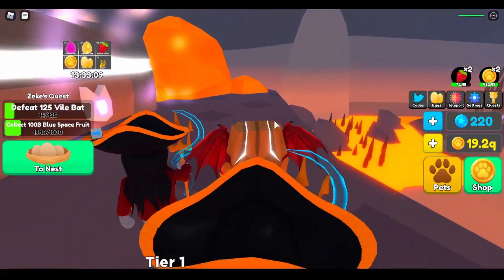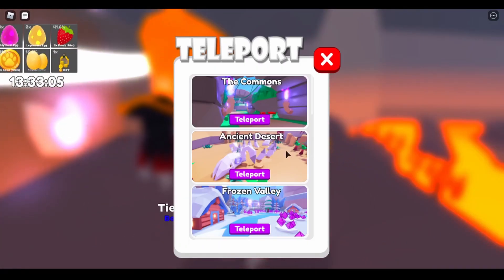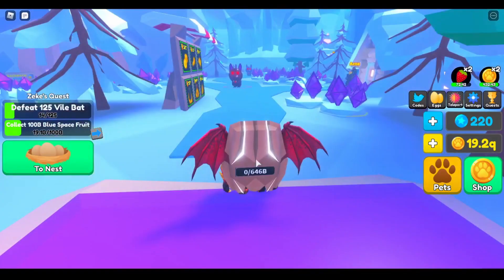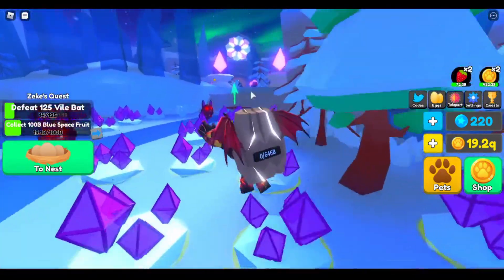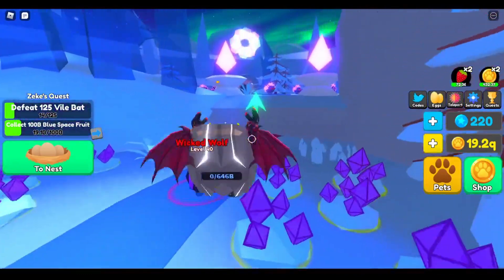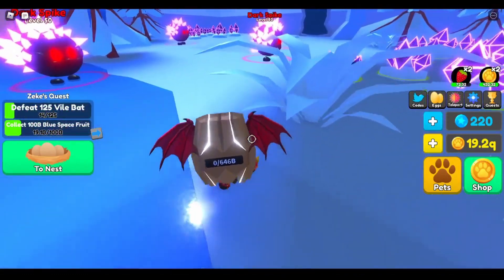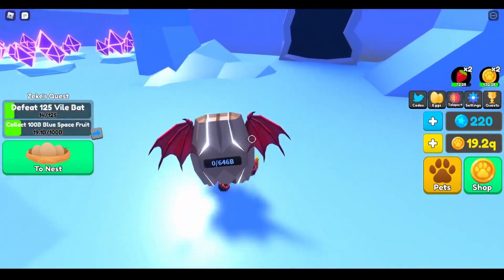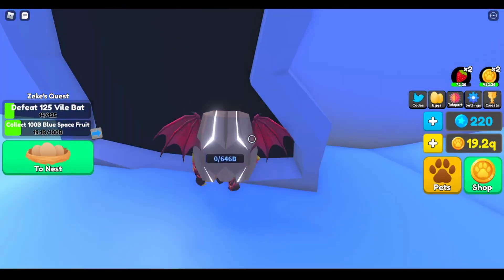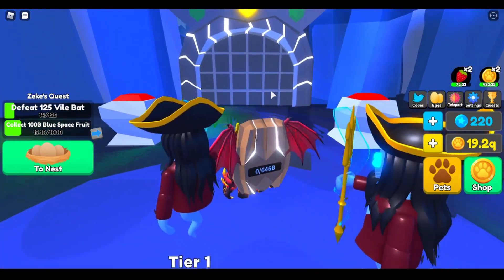The first area is way harder than the second area. The second area is in Frozen Valley - you'll find it all the way up here, and then after you get up here you go to the right and it'll be that door. Keep in mind all these areas cost zero dollars.